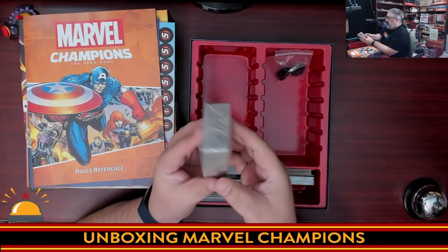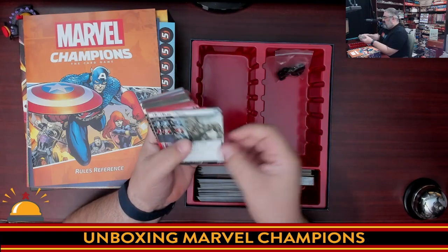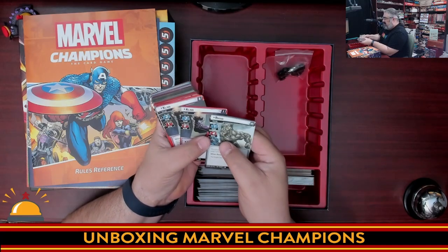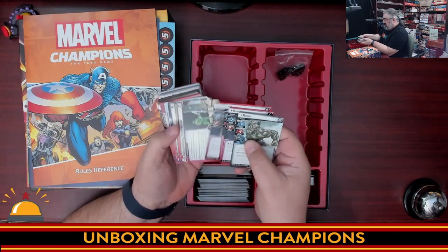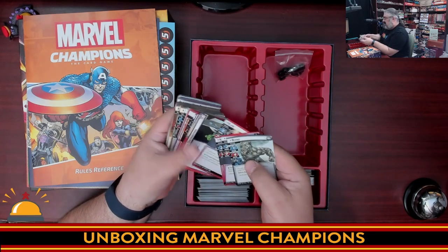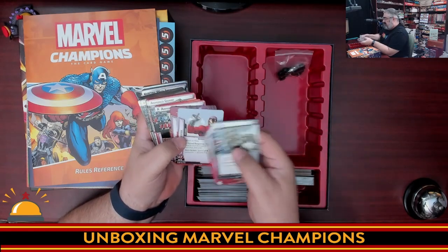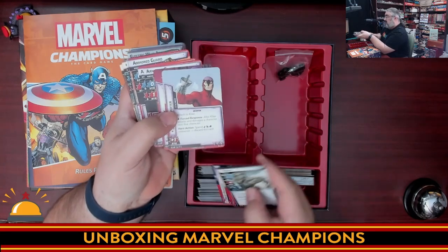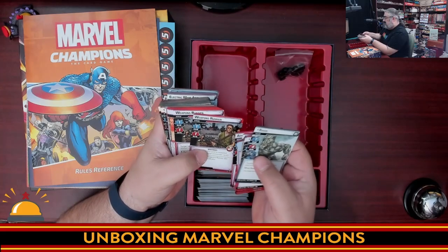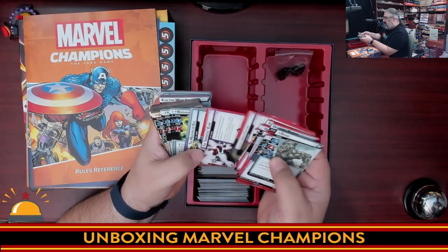Now we open the last pack, which has reference cards and villain cards. Remember Rhino only had levels one and two — here's the level three card. Then we have Klaw, who has three different levels, an Underground Distribution Center — probably selling Vibranium — armored guards, weapon runners, Klaw's Vengeance, Sonic Boom. It's the old-school Klaw, not the modern one. So you have a whole Klaw deck here.